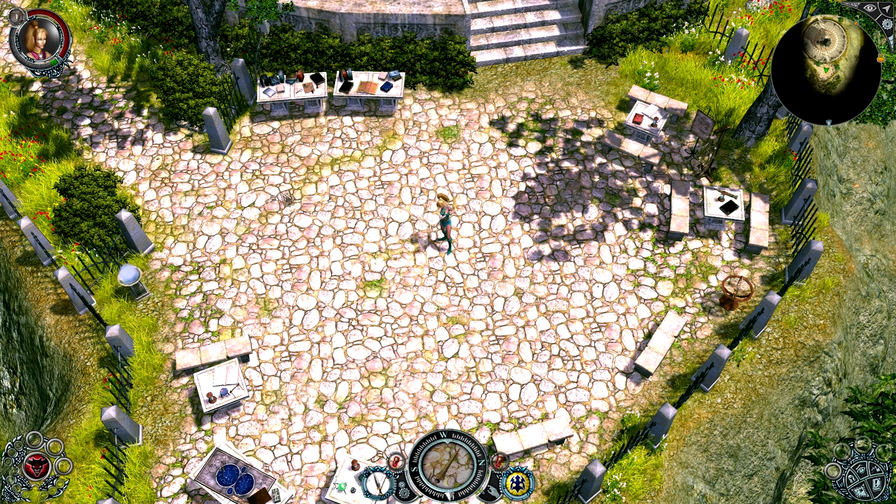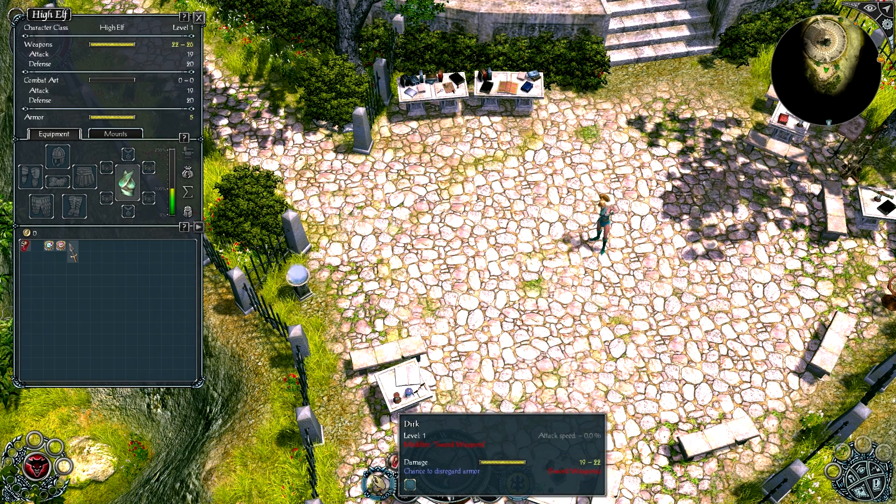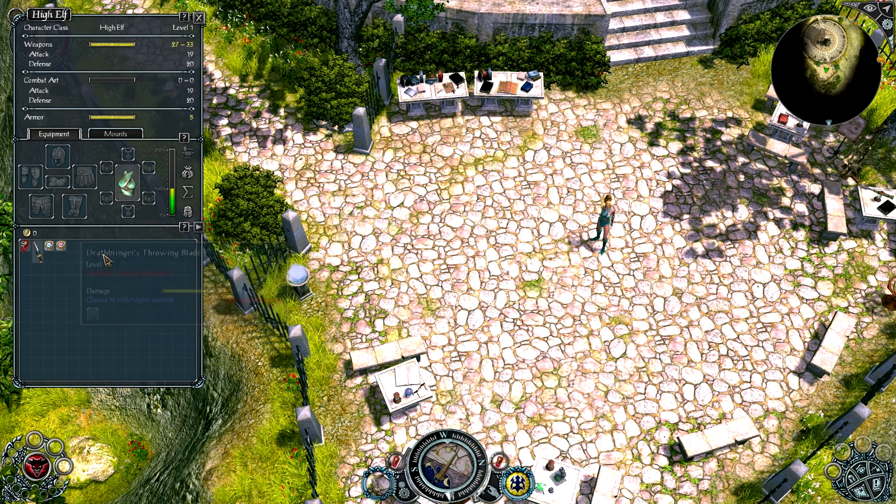First, let's get into it. Open up your inventory — by default it's set to F, though I changed mine to I. Or you can click the Open Inventory button on the bottom right wheel. In here you'll find all the normal gear equips, except for weapons. Weapons go down here, to the left of the compass. You just right-click the weapon, or you can drag it over to the slot.